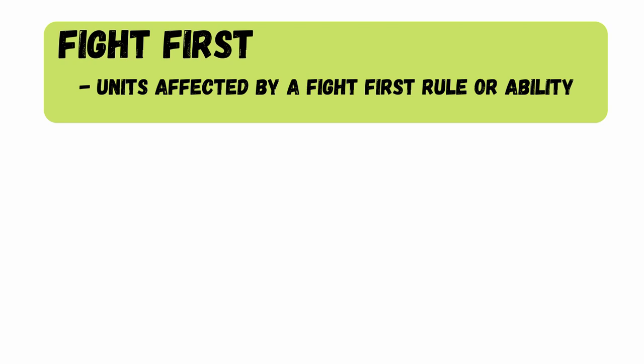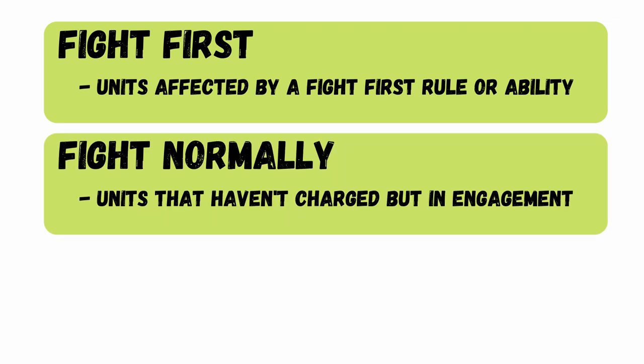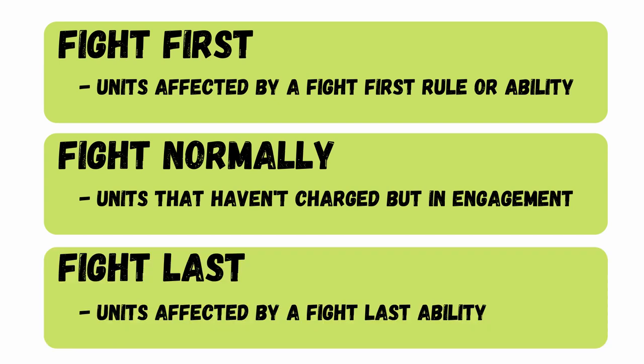Diving straight in, there are lots of times when you're having a battle that loads of units on the board are in melee, and picking which one to fight first and who fights next is actually quite confusing. When deciding who gets to fight, you split all the units that are in melee into three different categories: you have the fight first category, fight normally, and fight last.